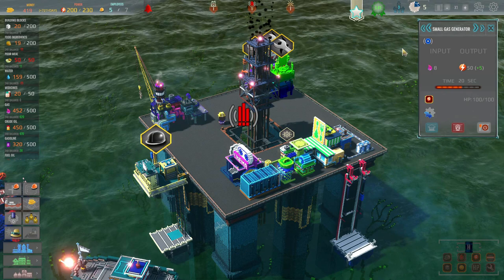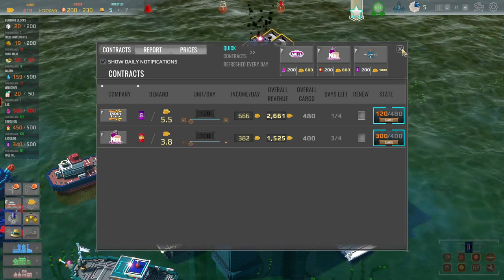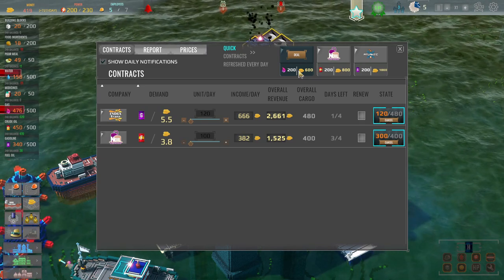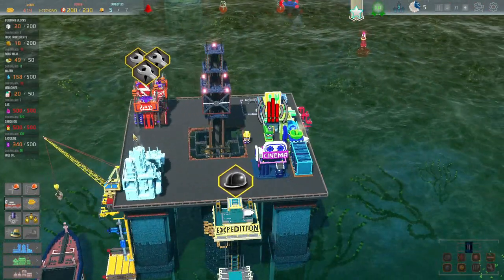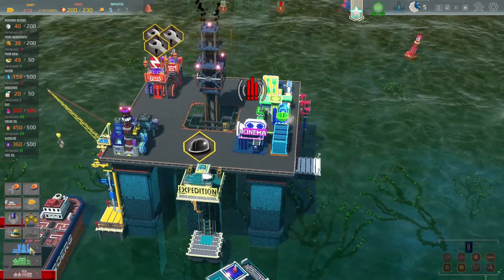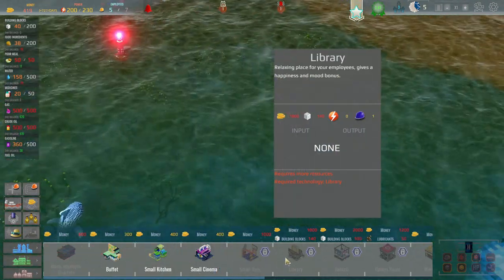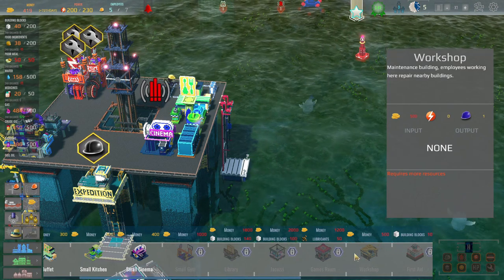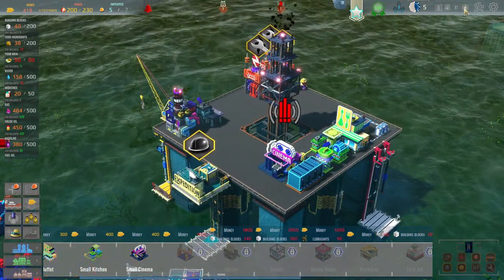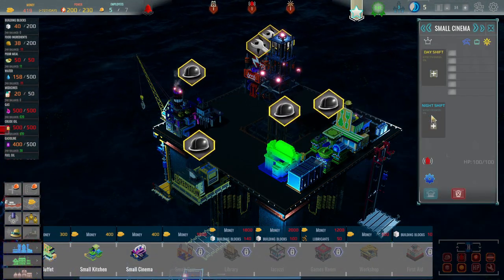Two contracts fulfilled, one more day left on that. We can buy more contracts too — 200 gas and 600 dollars, I don't have the money for that. 20 food ingredients unloaded from cargo ship, 20 building blocks loaded. The workshop costs 500, we don't have enough, we have to wait till tomorrow.